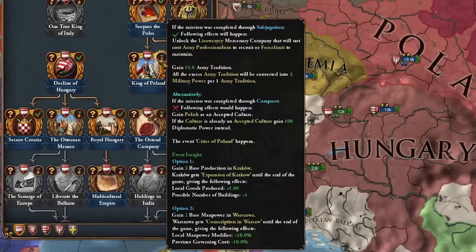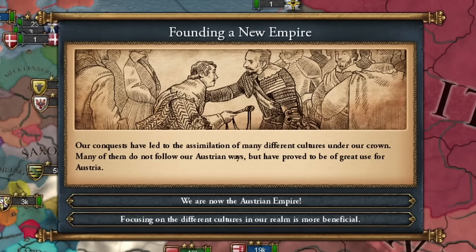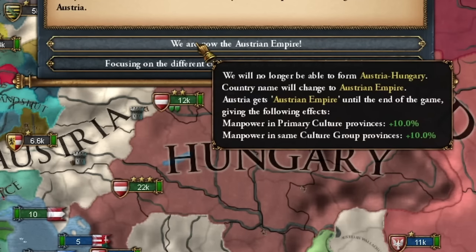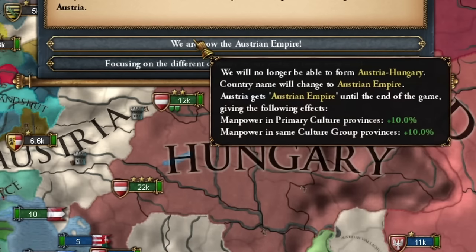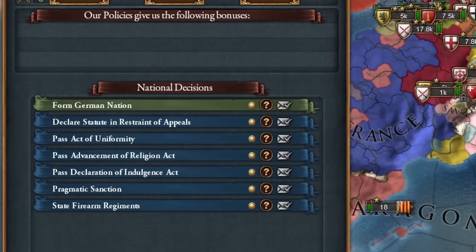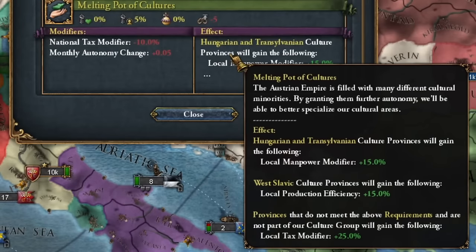It's easier to establish a dynasty in a bigger country. I've secured my position in Poland, becoming its ruler and developing Kraków and Warsaw. Our conquests have led to the assimilation of many different cultures under our crown. I can now create the Austrian Empire, but won't be able to form Austria-Hungary or gain a special privilege that boosts production in all eastern cultures. For now I'll see if my name or ideas change — only the name changed to the Austrian Empire. My ideas remained Austrian; I don't see a new government form either.